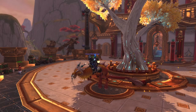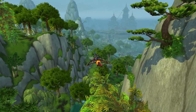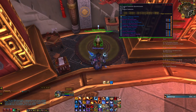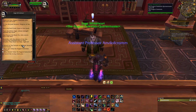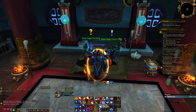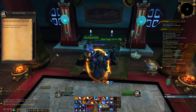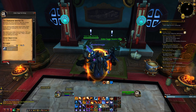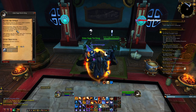Next is the Thundering August Cloud Serpent. To get this mount, you must be exalted with the August Celestials. To do that, you need to speak to Sage Lotusbloom on the Horde side, located here in the Shrine of Two Moons, and on the Alliance side, speak to Sage Whiteheart located here in the Shrine of Seven Stars. Both will offer you daily quests that will give you reputation with the August Celestials. Keep completing the dailies until you become exalted, and once exalted you can go back to your faction's Quartermaster and purchase the Thundering August Cloud Serpent.